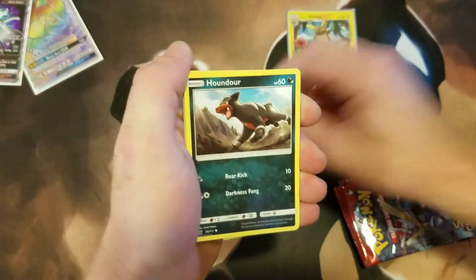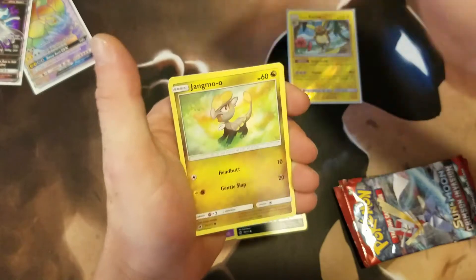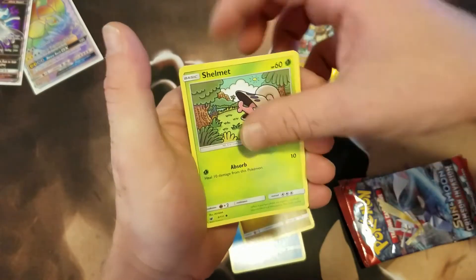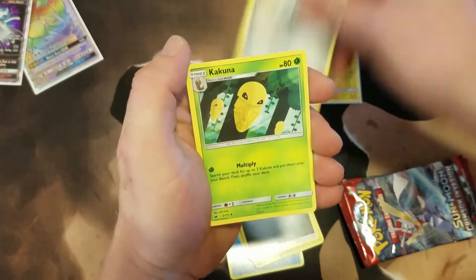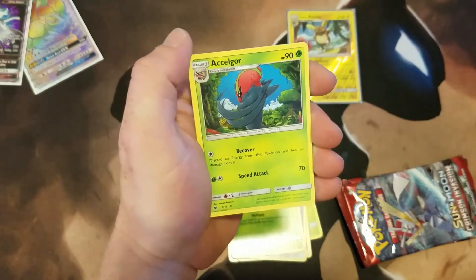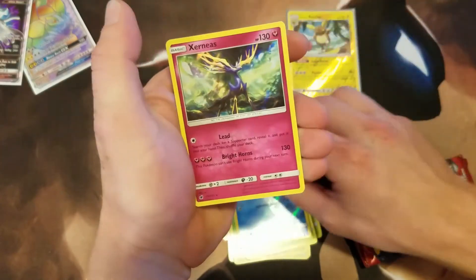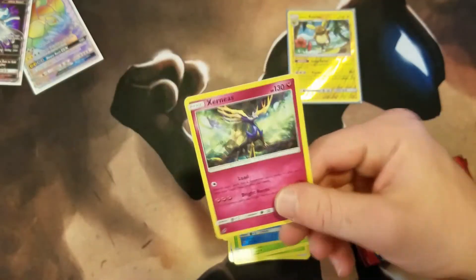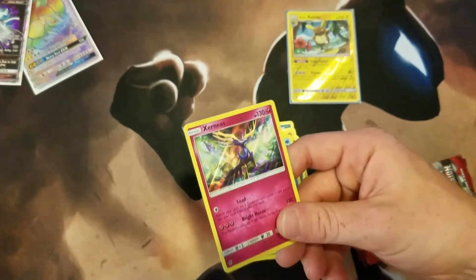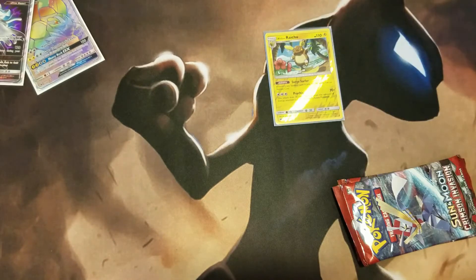Third pack: Accelgor — Reverse Holo — Staryu, and a rare: a Xerneas, holographic. It's a two-pointer, I'll take it. Not as pretty as some of the Xerneas cards out there — usually they make the antlers all colorful and pretty. That puts me at three points total.